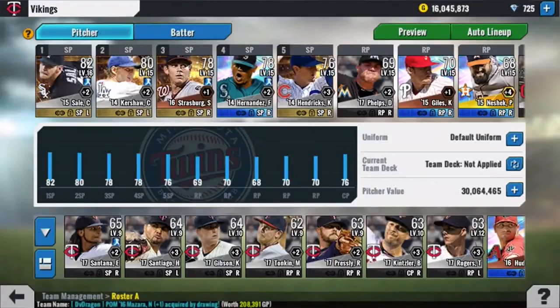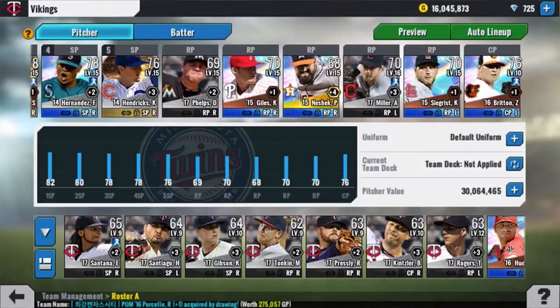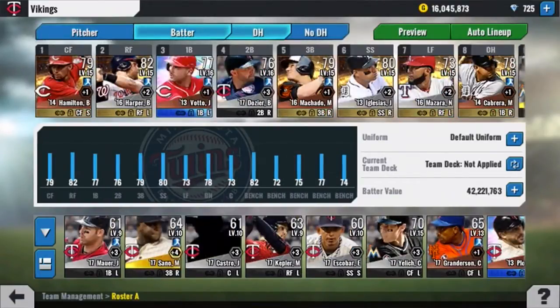Alright, so before we get into the gameplay, this is the official debut of my new updated team. We're going to look at it quick, then I'll have my normal intro, but we've got a new Clayton Kershaw and Felix Hernandez in our starting rotation. To our bullpen, we now have Ken Giles and Zach Britton, who were pulled from packs at some point or another.